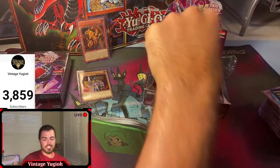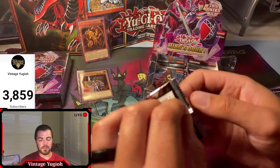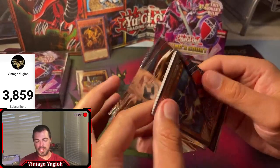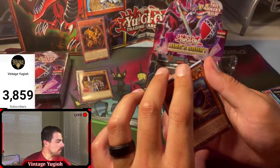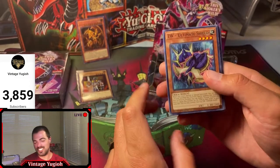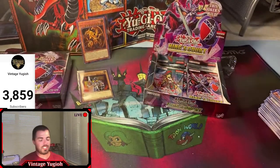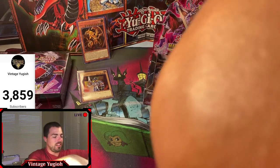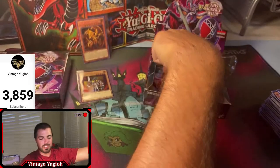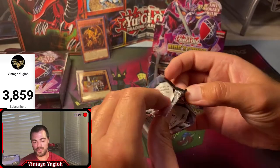You guys should see the stack of rares next to me - it's probably almost two feet tall. It would be bad if it toppled over right now. What's Mrs. Vintage Yugioh's favorite card? She has her master's in epidemiology - the study of disease - so she likes Crush Card Virus, Plague Spreader Zombie, Deck Devastation Virus. She's into the virus side of things relating to her epidemiology background.